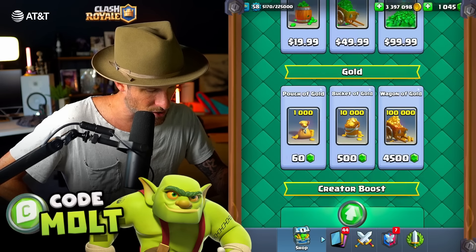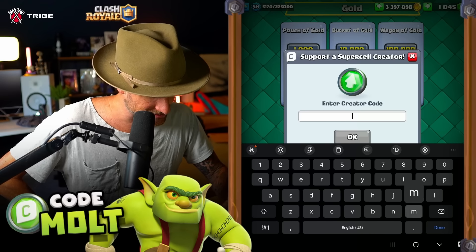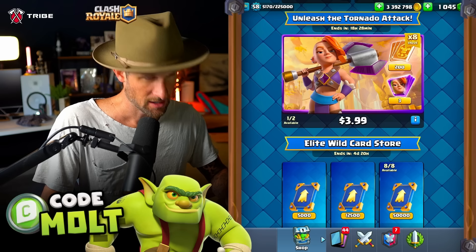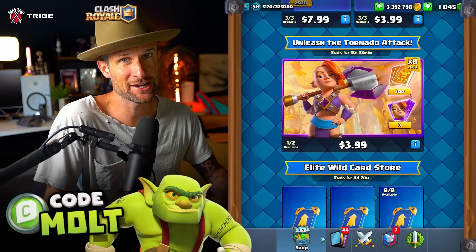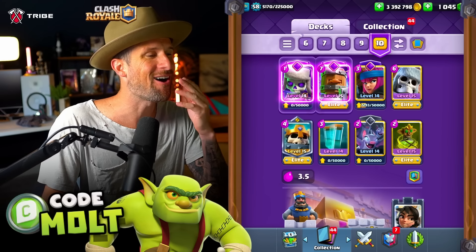So I'm gonna go ahead and snag these. You guys know if I do that, I've got to be using code Molt. Thank you so much to all you guys who do this. I'm gonna go ahead and get this. We went and snagged those - I got the Tesla and the Valkyrie. I already had three shards for one so that's pretty cool.